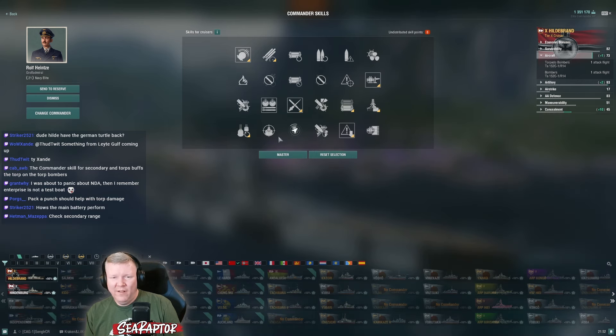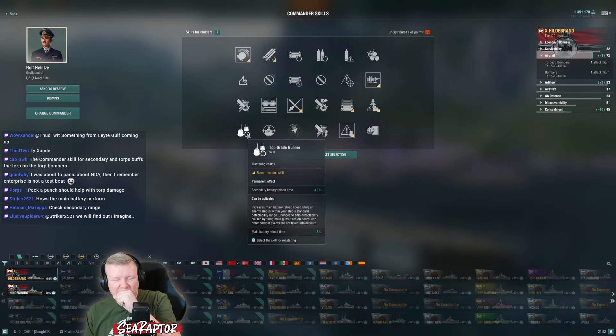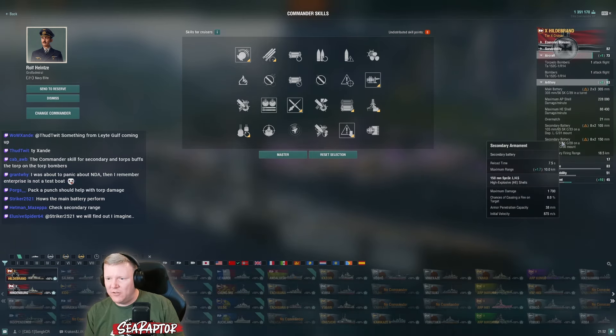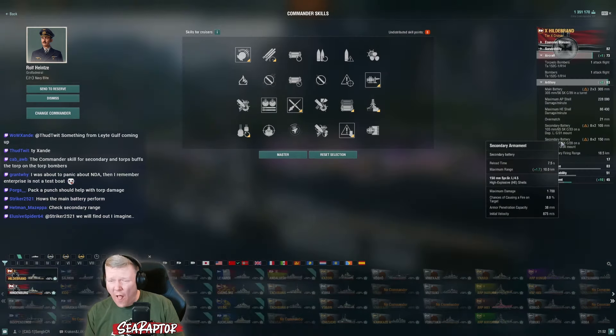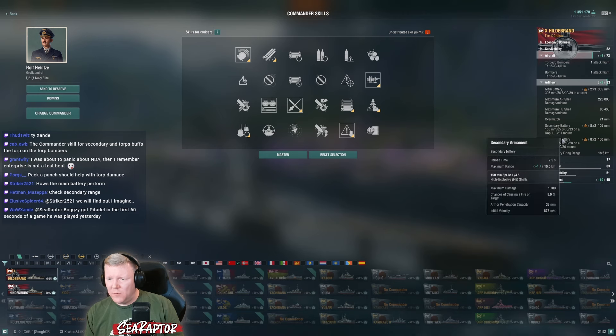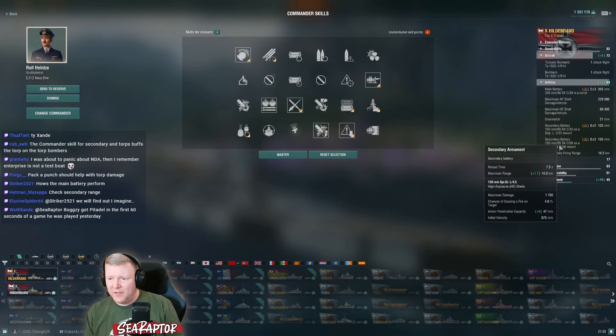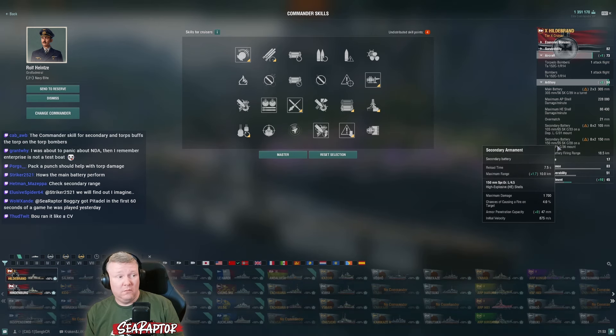Top Grade Gunner has some viability. Let's check secondary range - 10 kilometers, okay, that's a lot. What's the pen on these? 26 and 38. And what's the pen on these now? 32 and 47.